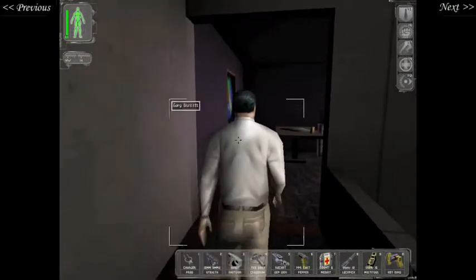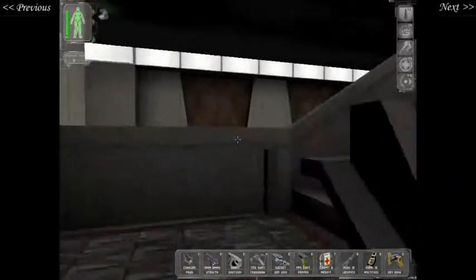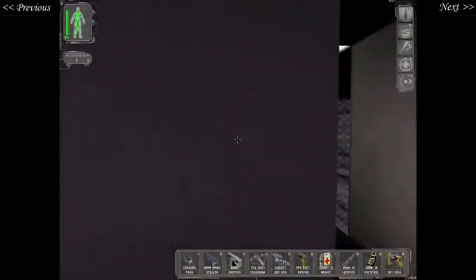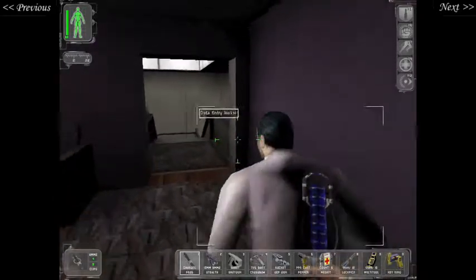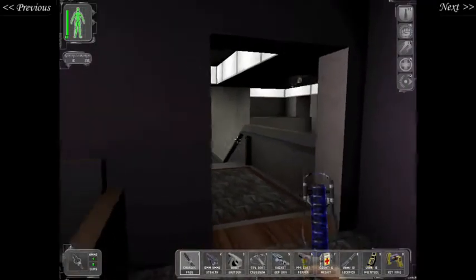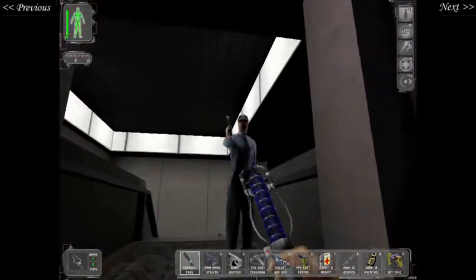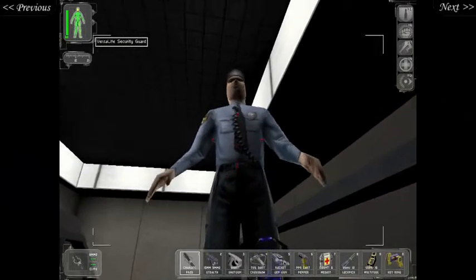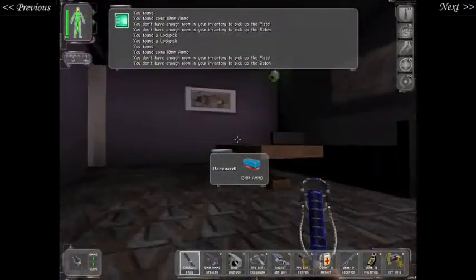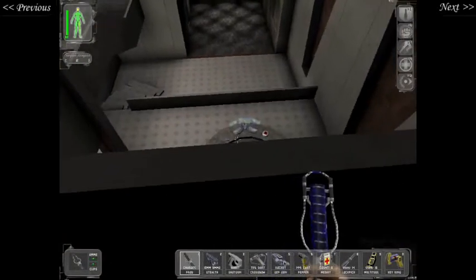Come on, Gary. Scream, little man. Reload. There we go — electric shocking the crotch. And now we're able to progress, and Destiny isn't angry. There we go. Mission accomplished.